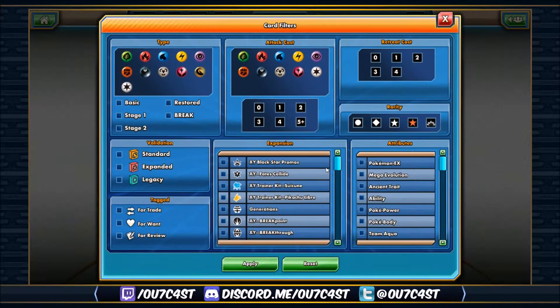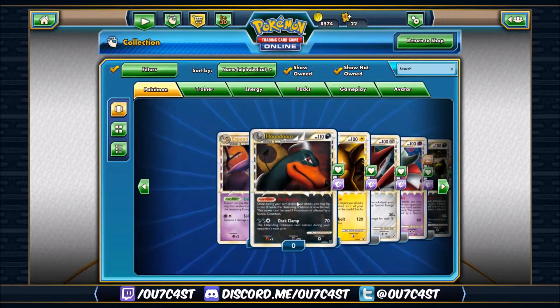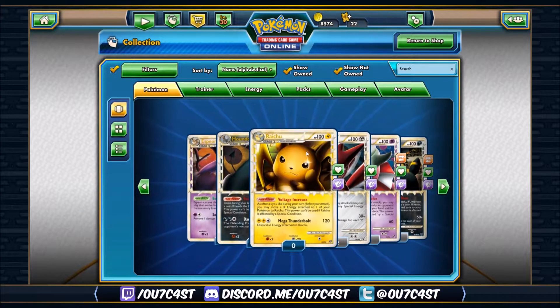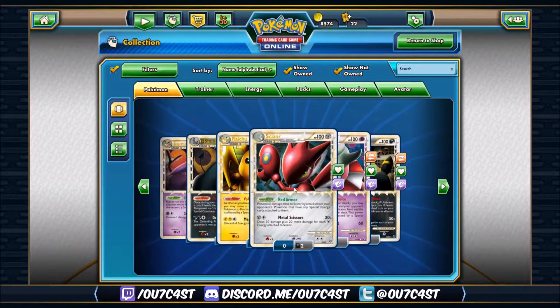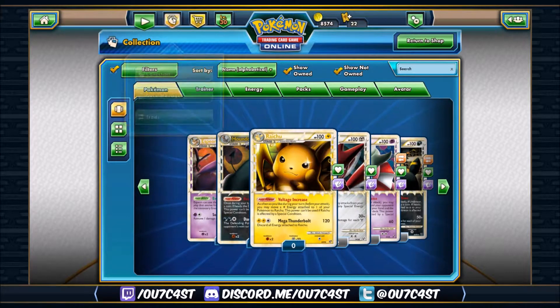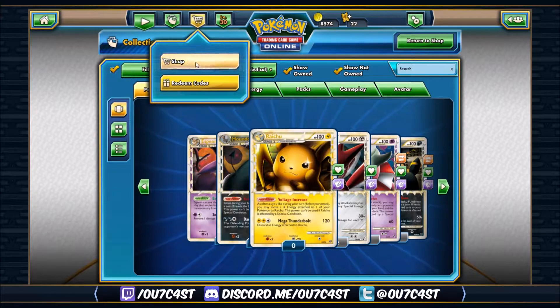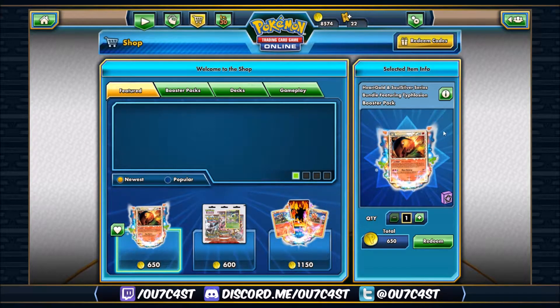Let's filter for prime and see what else we get. There are a lot of primes in this set — you can get Espeon, Houndoom, Raichu, Scizor, and Slowking. I think I own everything except for the Houndoom and the Raichu, so maybe I can pull those. The bundle is 650 coins.